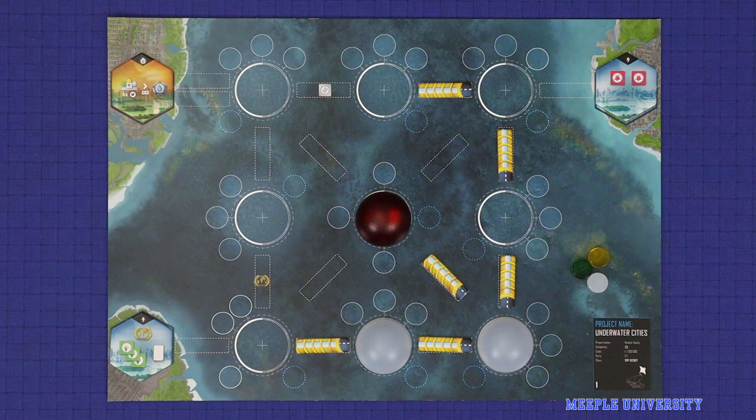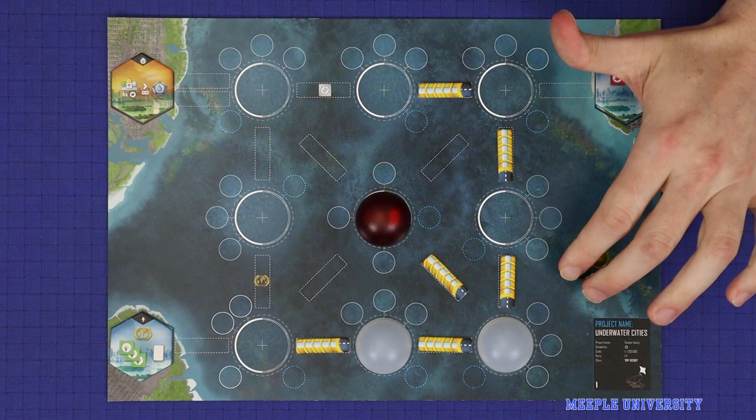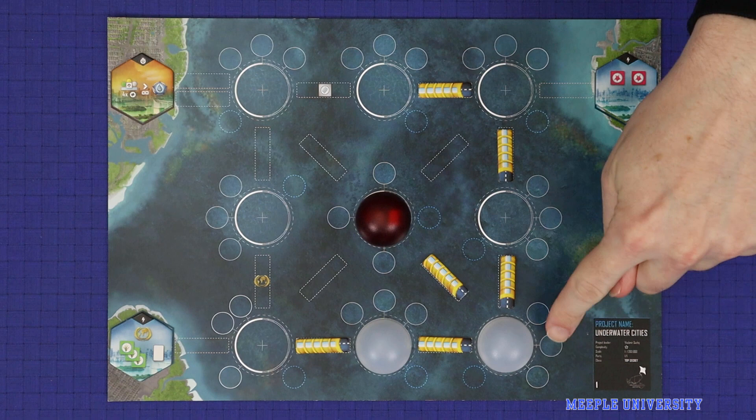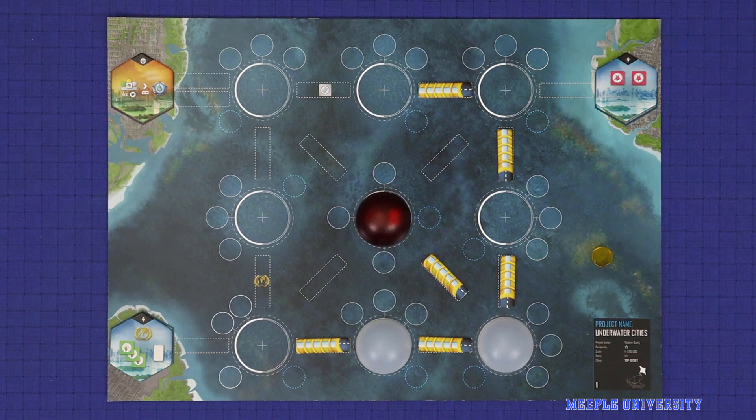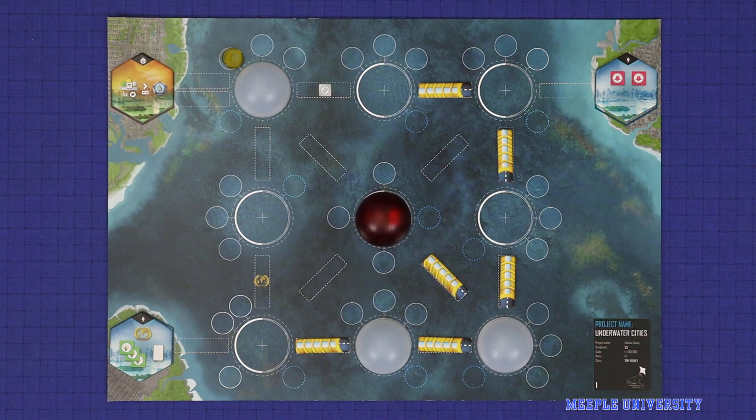Each city site has four circles around it — three that are solid and one that is dashed. On a normal building action, you may only build in the three building sites showing a solid line. The fourth site is the expansion site, and building there requires a specific card effect. The other restriction is that a building must be placed into a building site around a dome you've already built, or a city site where you could currently build a dome.